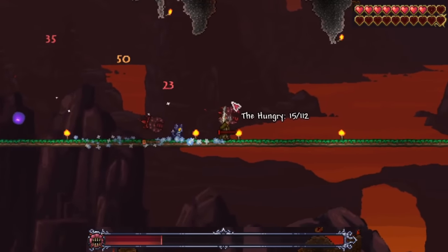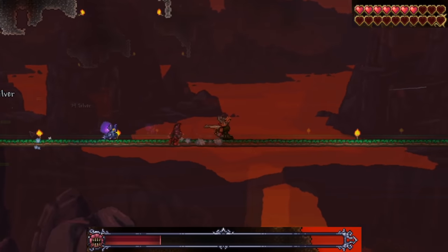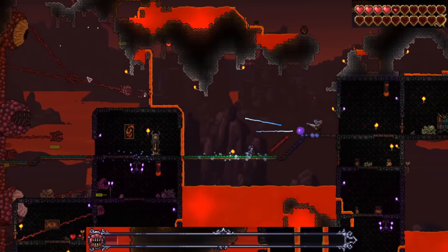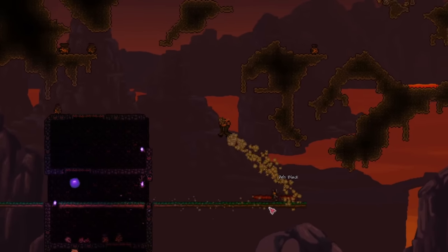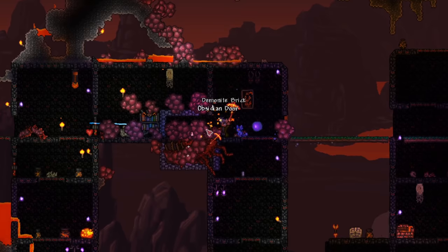Things are going pretty okay, but because of one Hungry I took way too much contact damage. Overall it should be fine though. There we go — the Wall of Flesh has been defeated! The ancient spirits of light and dark have been released. Make sure to grab your loot.